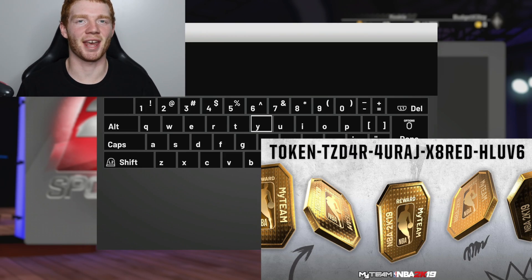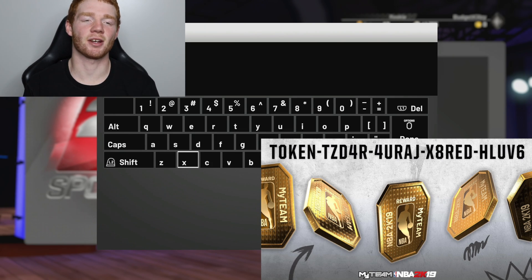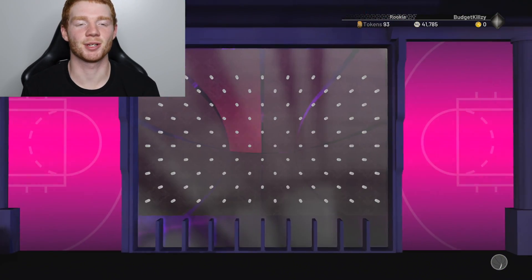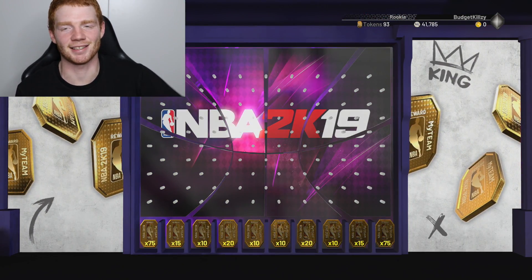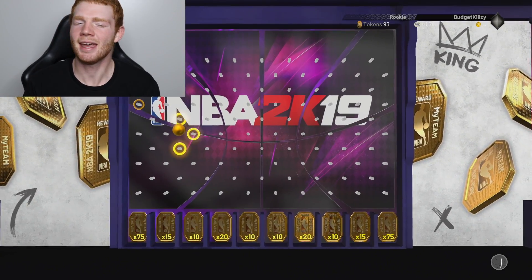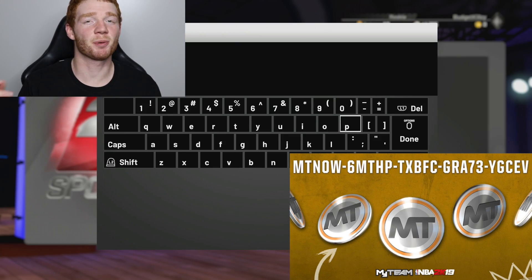I was a bit dumb there - I'm always dumb, let's just face it. This next locker code I'm not really too keen for, it's just for tokens, but I'll put it on screen for you guys so you're able to put it in. For my god squad I definitely do like having tokens, but for my budget squad I don't really need them. We got 15 tokens from this one.